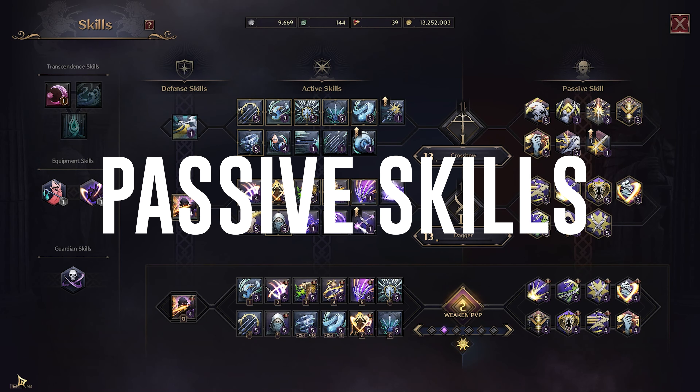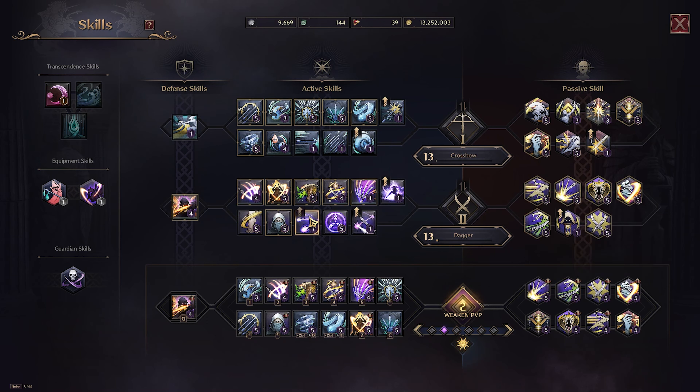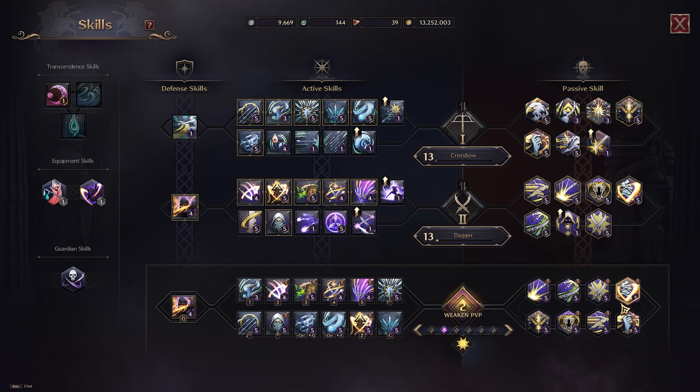I'll show you what we'll use for PvP. Starting with the first passive is Assassin's Instincts — a level 5 epic that gives you a flat 290 critical hit. Next is Vicious Fangs: when you use Inject Venom, it applies a bonus of 326 additional crit. And third, Wrath to Edge — it gives you 18% crit damage. You want this, you need this — it improves your burst.